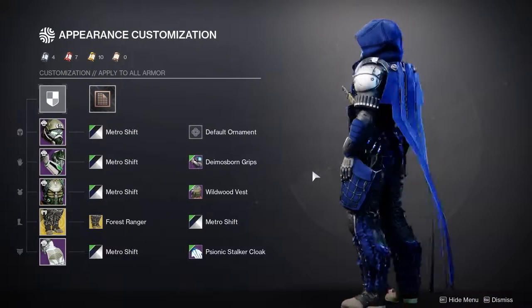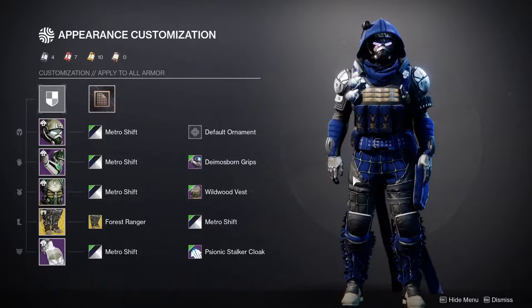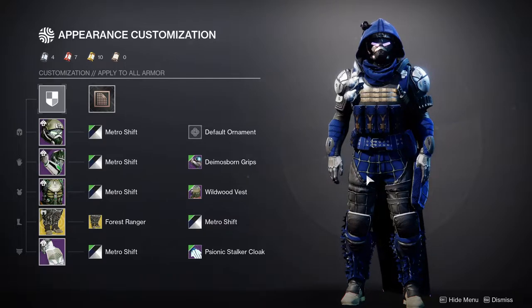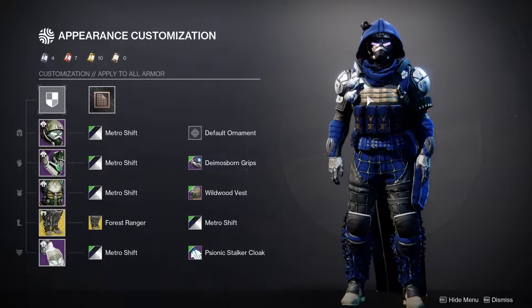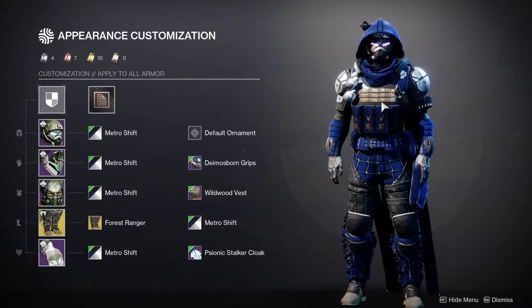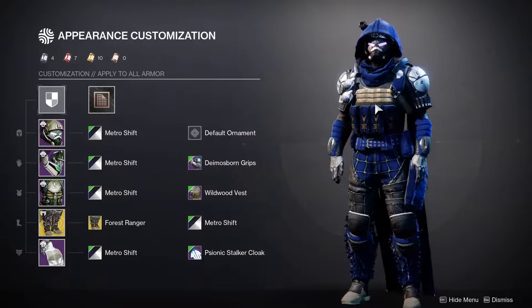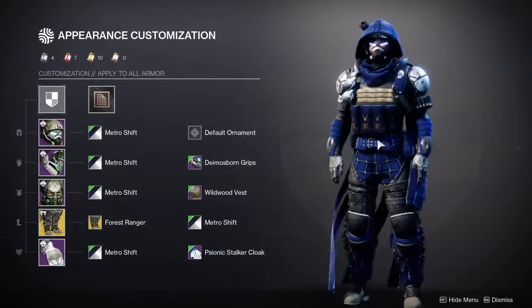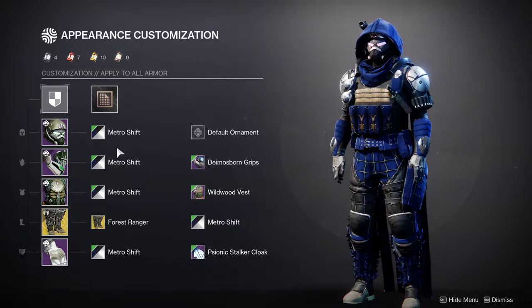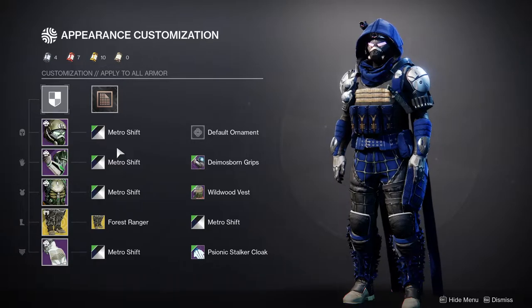Overall, this is definitely one of my favorite looks in the game. I'm going to get the chest piece from the dungeon because it's going to make this whole set look even better. The shader is hit or miss — I love Metro Shift, but I'd usually go for an all black for this specific look, just because it makes sense tactically. You'd want to be all black for being hidden and whatnot.